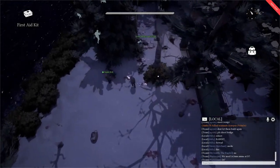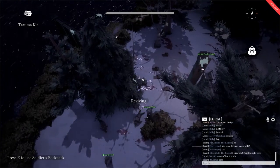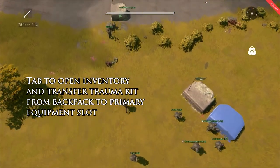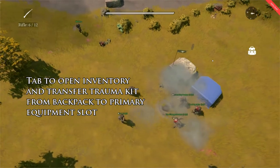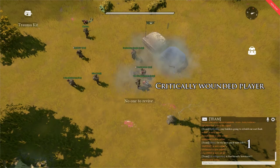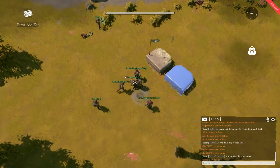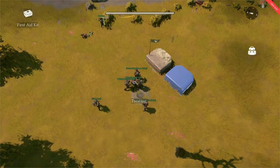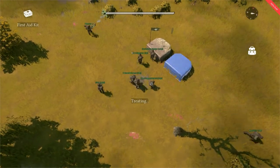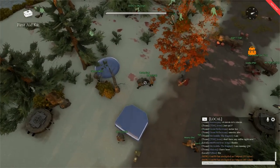To revive a critically wounded player rolling about on the ground — usually indicated by shouts of lamentation, blood, and a countdown timer — make sure that your trauma kit is in your primary slot. This replaces your primary weapon; a good Medic cannot shoot and stitch at the same time. Press 1 to equip the trauma kit, approach the critically wounded soldier, and hold down the left mouse button over them. You will see the reviving notification pop up on your screen. It is important to note that when a downed player is revived, they are revived still damaged and wounded, so if you wish to restore them to full health, you will need to equip your medical kit and apply further treatment.